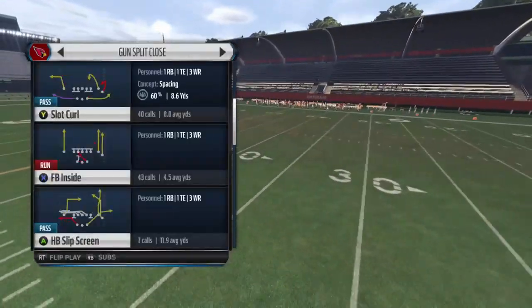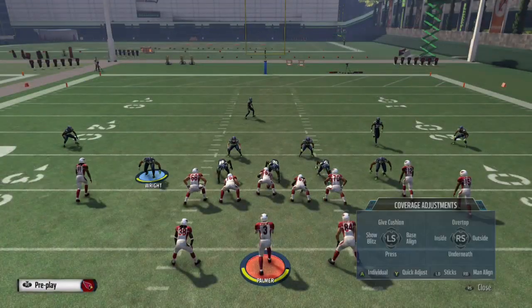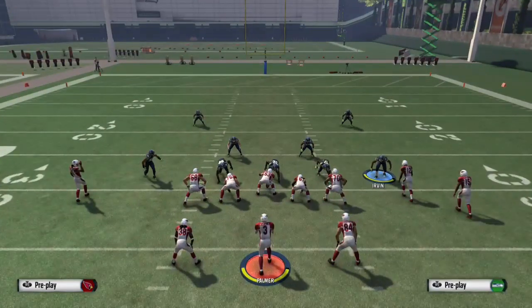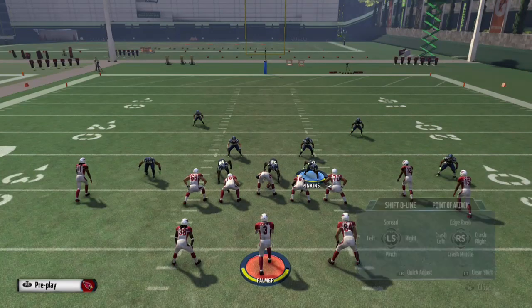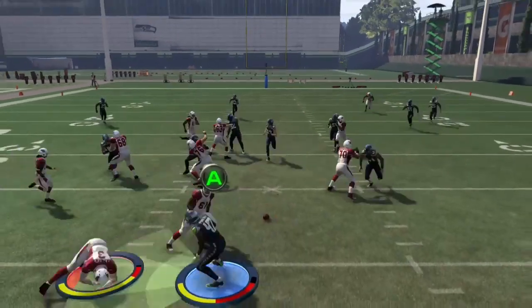Pick a pass play. In your baseline, press your zone, blitz that safety, pull out that linebacker on the right, re-blitz the left outside linebacker — left of screen — move the defensive end one spot over, and that's what you get.